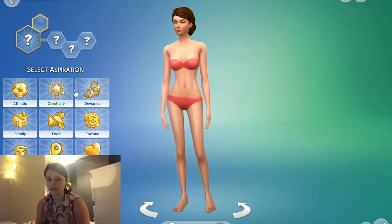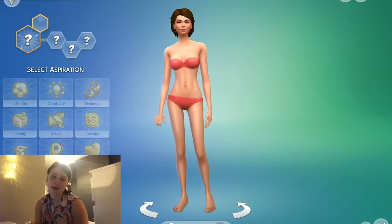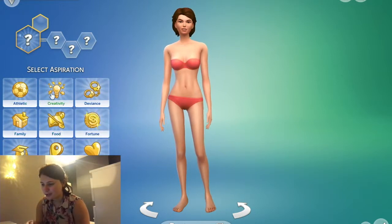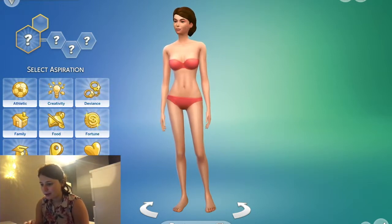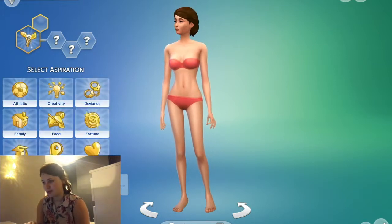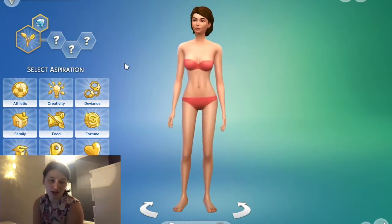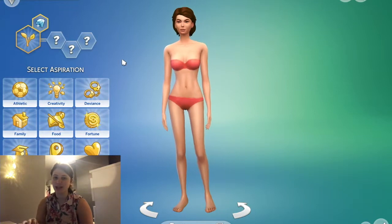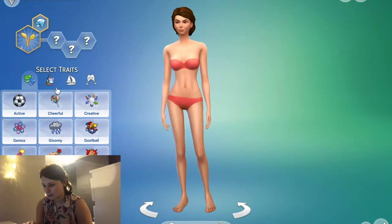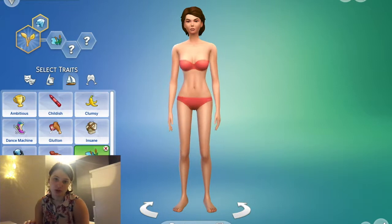I like doing the personality traits. I might make her a bit of a nature lover — she's going to be a bit of a gardener. I'm not going to build a house actually, I think I might just decorate one because I'm not good at building either. So we obviously need to give her the love outdoors trait.